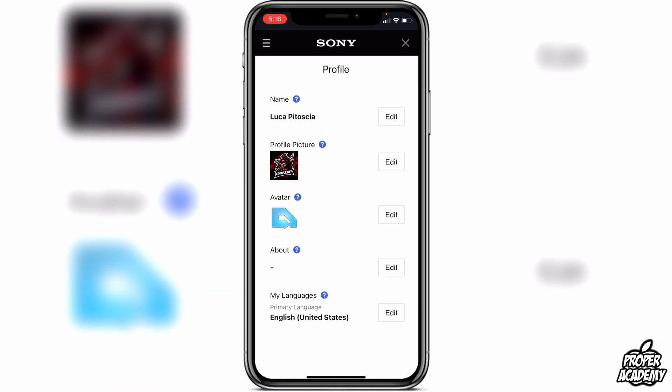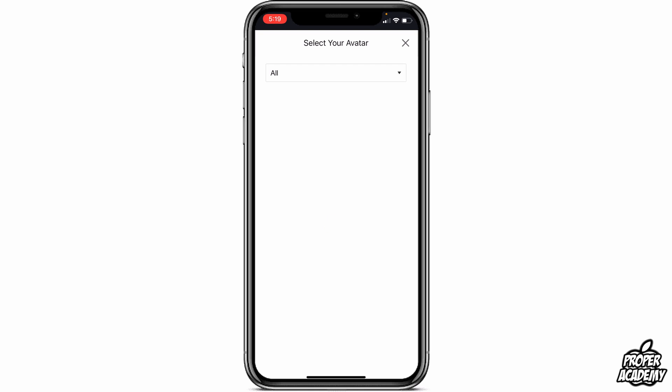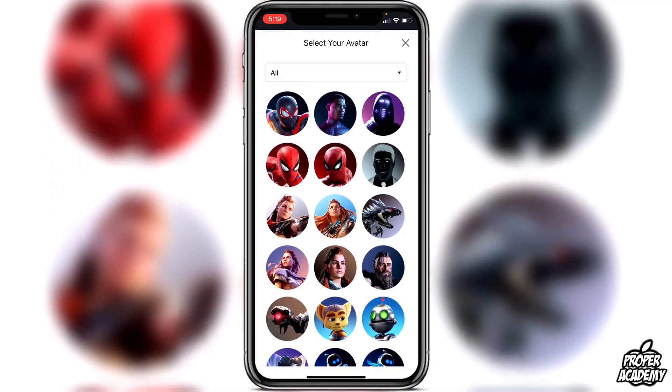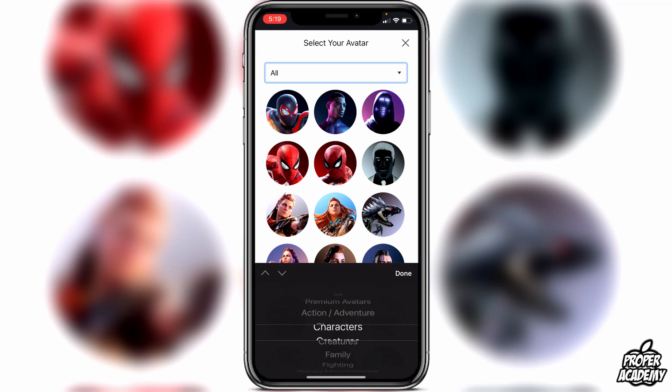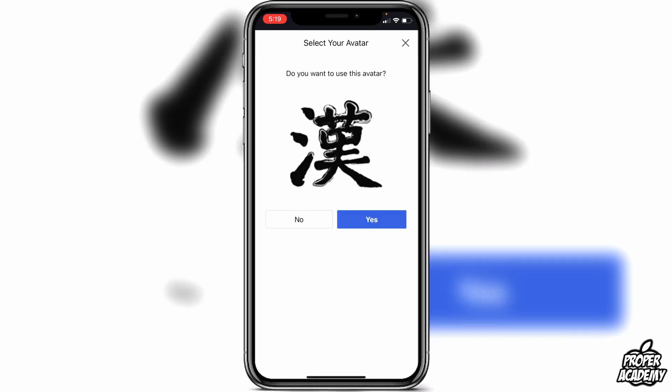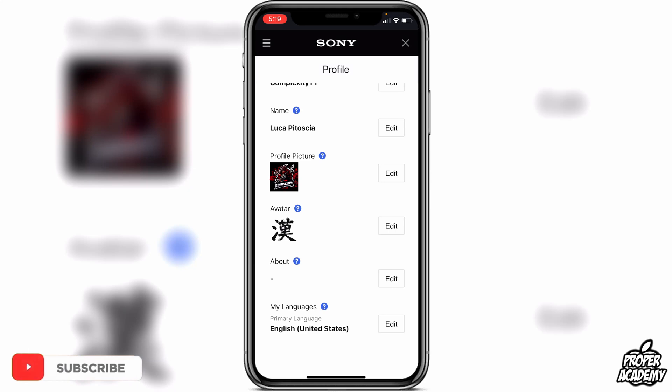Once it loads, go to where it says Avatar, click on Edit, and here you'll be able to look through all the avatars and choose one that you'd like. You can also go to the top and search by any genre you're looking for specifically. It's very easy — just click on one you'd like, click Yes, and it will save that avatar for you, changing it on your PlayStation 5, PlayStation 4, and the application.